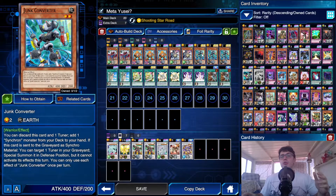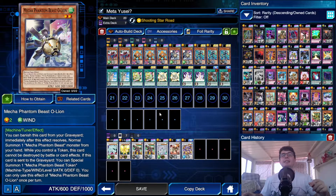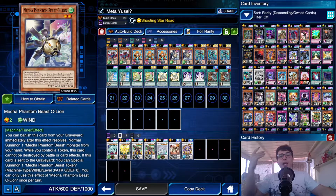So here's the deck list. We've got triple Junk Synchron and triple Junk Converter — the main cards of the deck. I decided to play double Quick Draw Synchron and double Mecha Phantom Beast Alientoe. The whole deck focuses on and relies on the normal summon of Junk Synchron. If you want to make other plays, you need to rely on the special summon of Quick Draw Synchron.